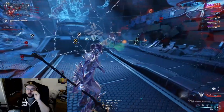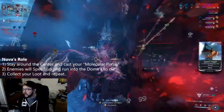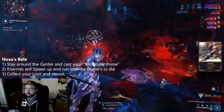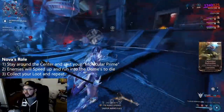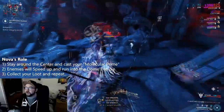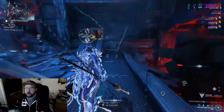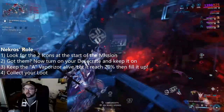For Nova, she's going to use her 4 — Molecular Prime. She's going to run a big amount of duration and a small amount of strength. This will speed enemies up. You do not need Power Donation on the build. The infested aren't coded the best so they may run into walls, but you want as little strength as possible — 40 strength is a good amount. Bring as much duration as you can with some efficiency, and every time your 4 runs out, recast it. That's essentially Nova's role.